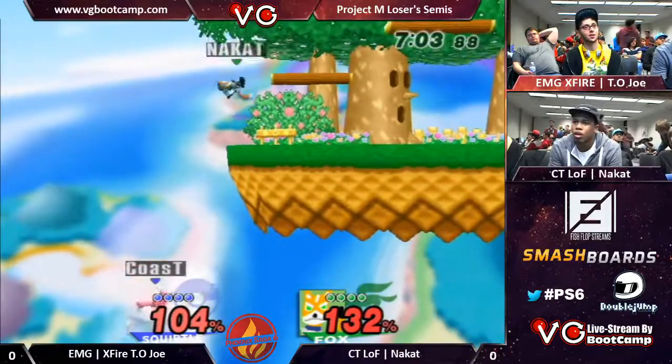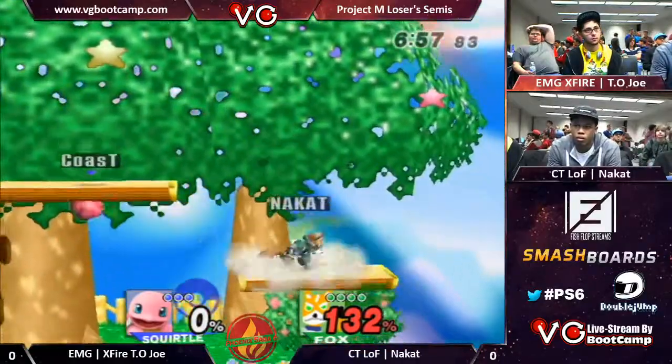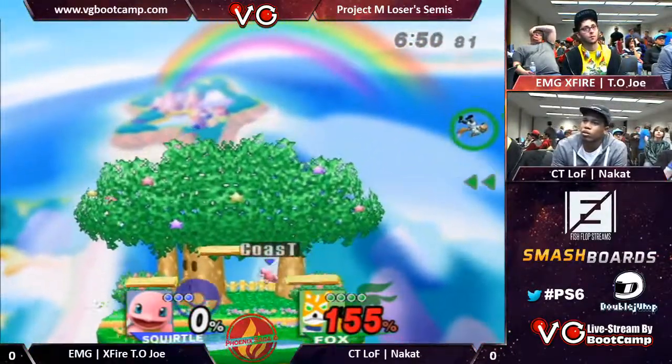It's weird — I think Teo Joe is the only Squirtle I see that doesn't really do shell shifting into up smashes or forward smashes or anything like that. He normally just jumps out of them and does more viable options than what most Squirtle players would think of.